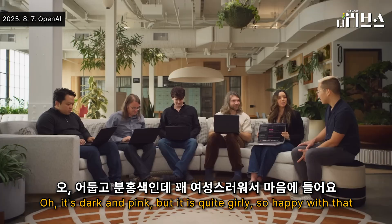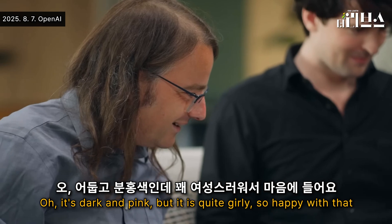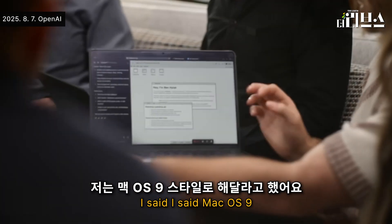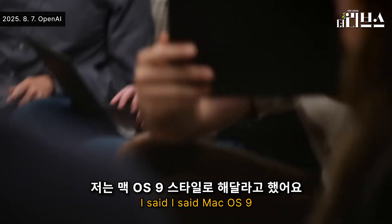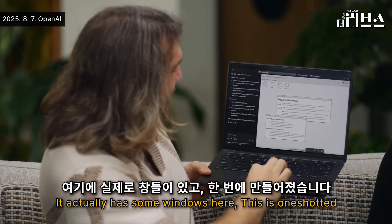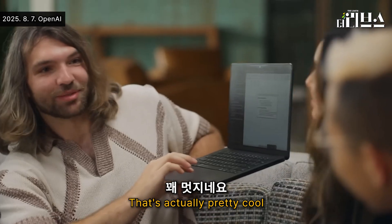It's dark and pink, but it is quite girly, so I'm happy with that. Yours is cuter. Oh my god! Let's see what you got. I said Mac OS 9. Nice prompting. It actually has some windows here. This is one-shotted. That's actually pretty cool.